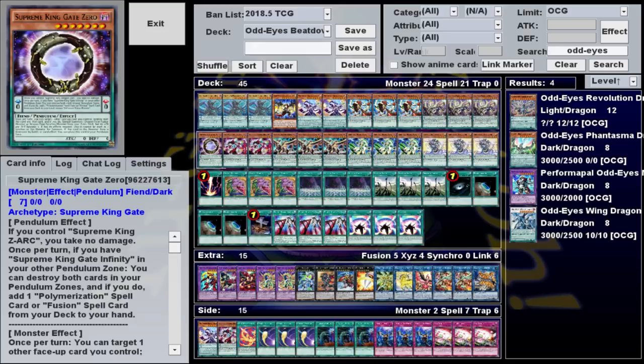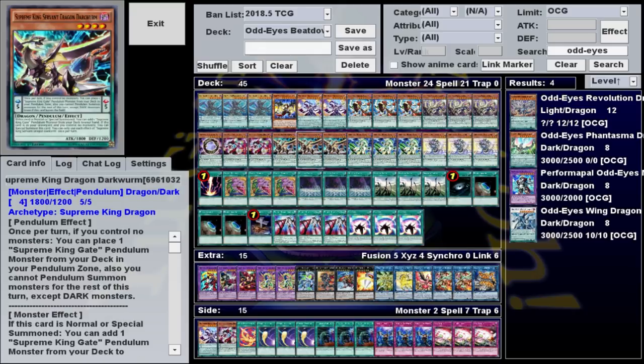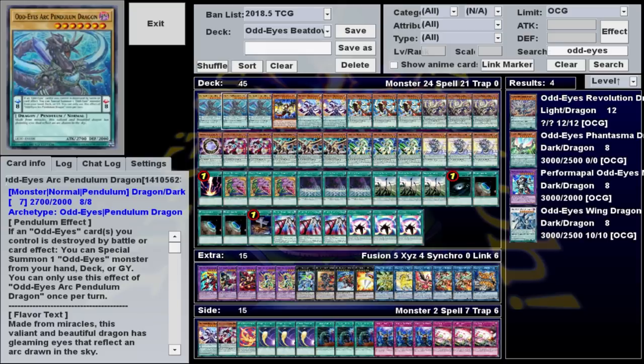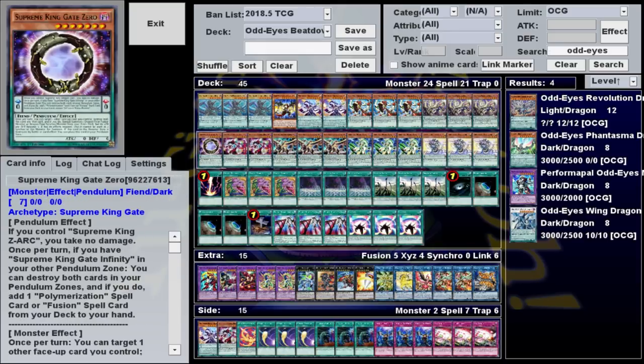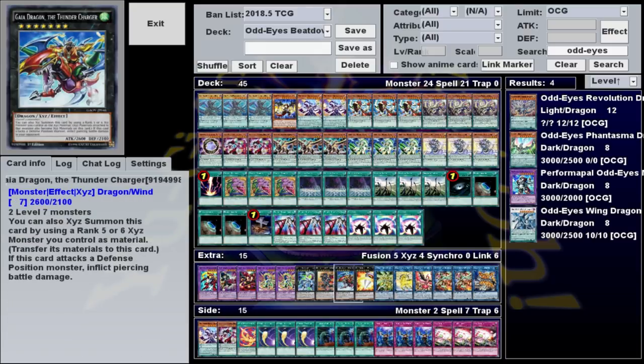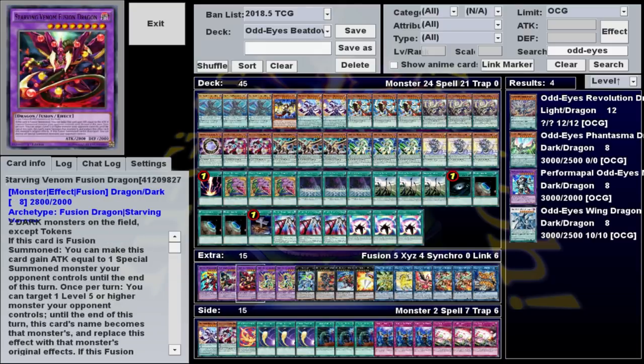Speaking of Gate Zero, it's a dark level 7 fiend with zero attack and zero defense, and its effects aren't really useful in this deck, so I won't be going over them. We only really play it because it's a free card you can search off of Dark Worm, and its stats make it somewhat useful. It's a zero scale, so it, along with Arc Pendulum, will let you summon almost everything in the deck. And since it's a level 7 dark Pendulum, you can use it as material for Electromite, for Rank 7, and a couple of our Fusion monsters.